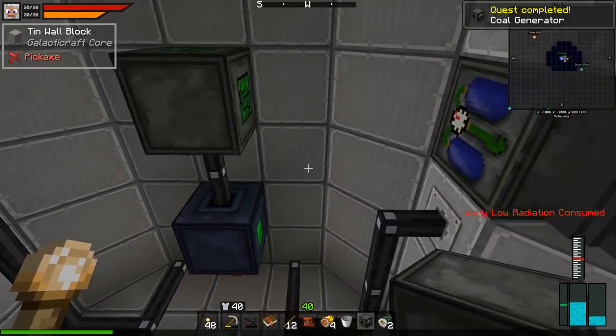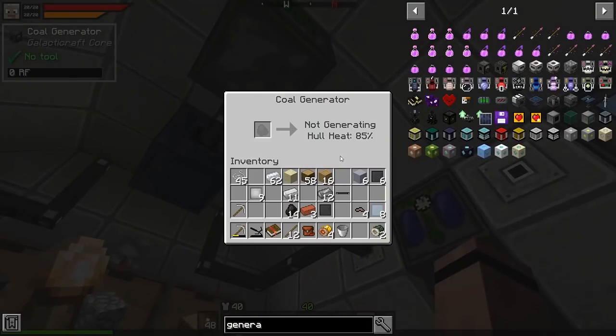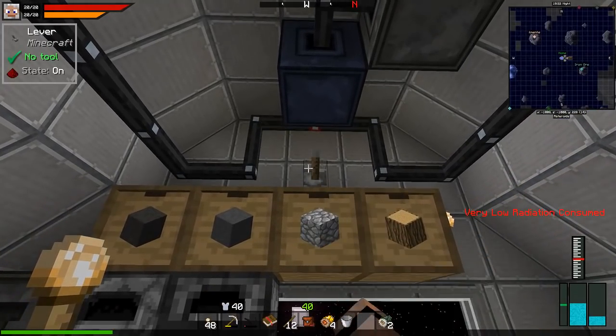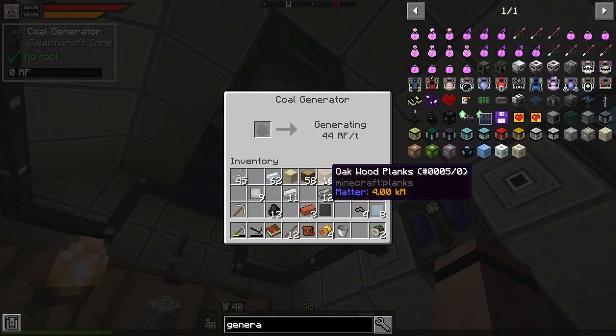Got the coal generator. I should be able to put it right there and feed it coal. I don't know what that is right - it's generating. Okay, it has to warm up, but that gives me 20-30 maybe 40 power. That should give me a lot more power to get everything going. It wastes some fuel to heat up, okay.